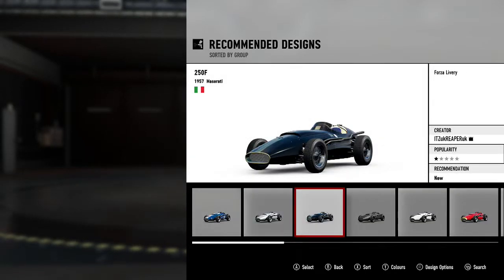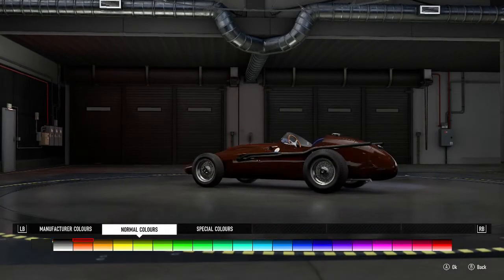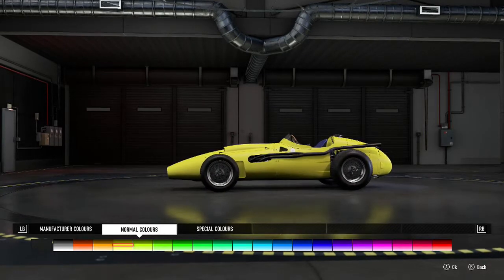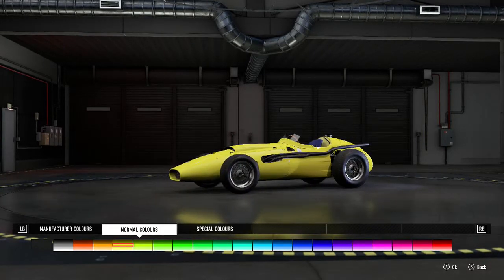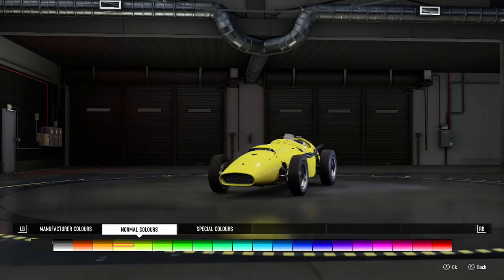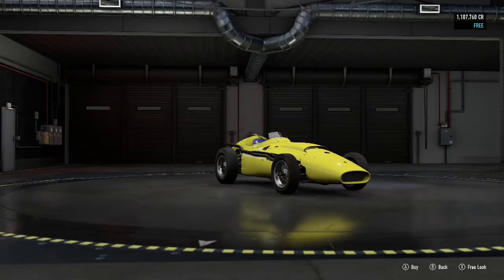I'm gonna choose a colour — I'm gonna be different. Should I have a bright yellow banana? Yeah, let's have bright yellow banana for now, I can always change it later on.